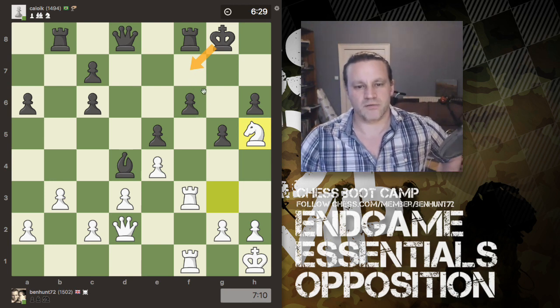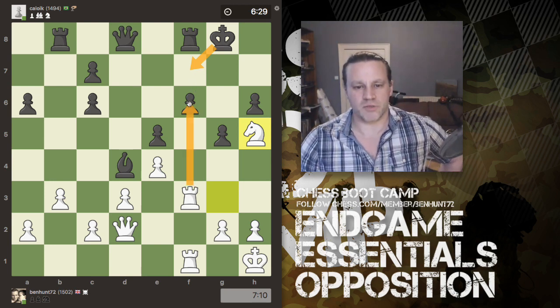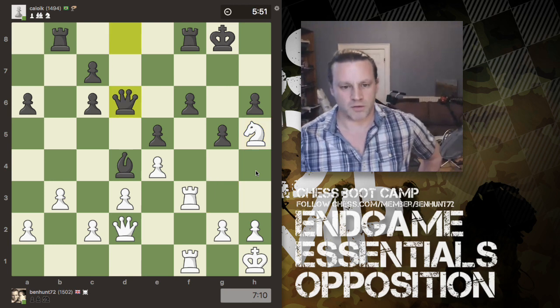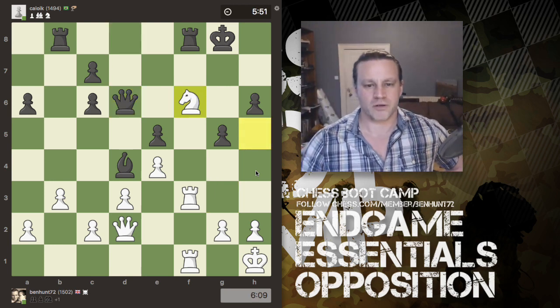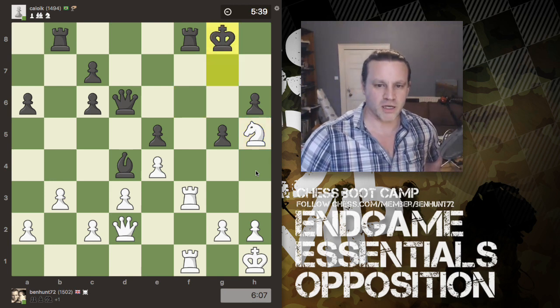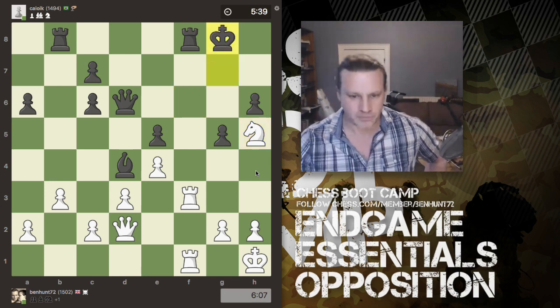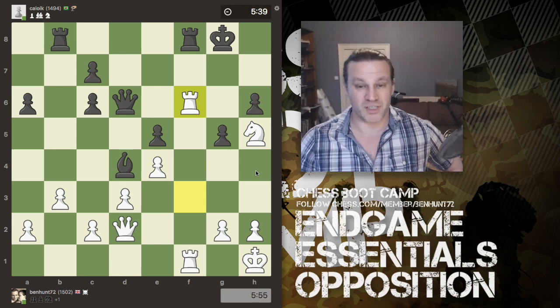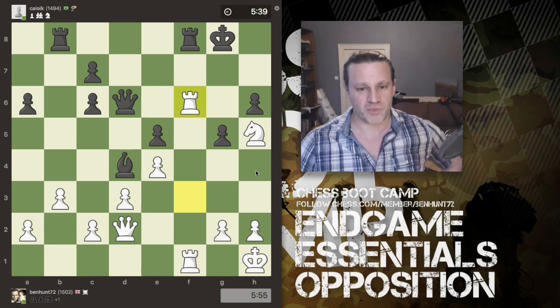The bishop hits the rook, the rook moves across and doubles up with its buddy. Now f6, knight to h5, adding a third attacker to the pawn. The pawn can't advance because I could just grab it with the rook or even with a pawn. The king can't support the pawn as another defender — if it goes there, I just capture the pawn with the rook. So the pawn must fall. I grab it with the knight, king comes here, then knight back to h5 with check, and the king goes back to g8.